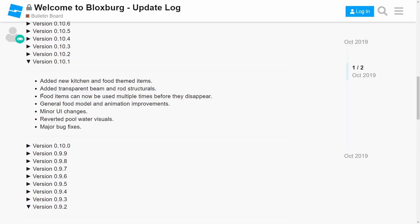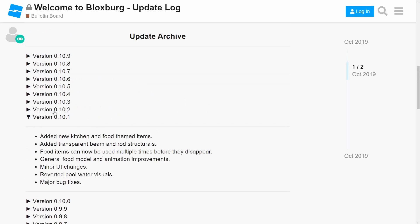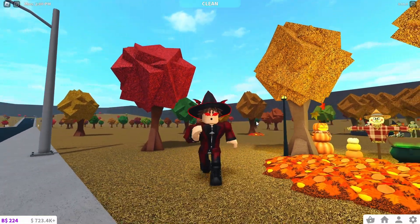After the Halloween update, they added the new kitchen and food team items, added transparent beams and rods, and made it so food items can now be used multiple times before they disappear, along with minor UI changes. This was actually a really good update — it was a massive food update, which was really nice.